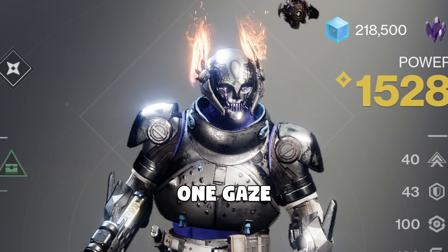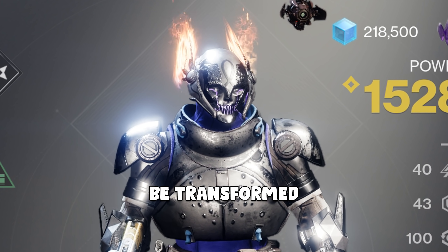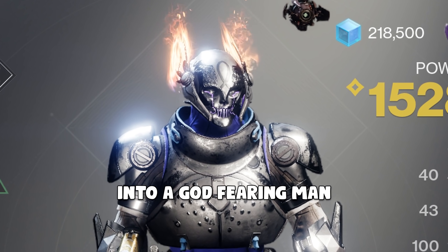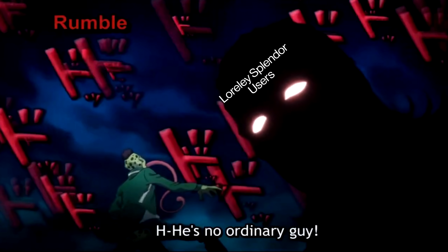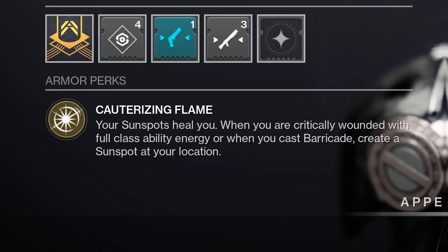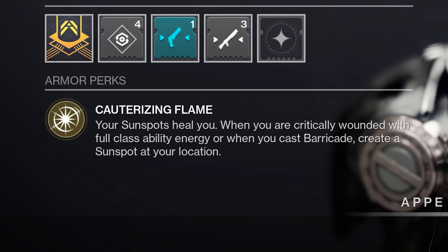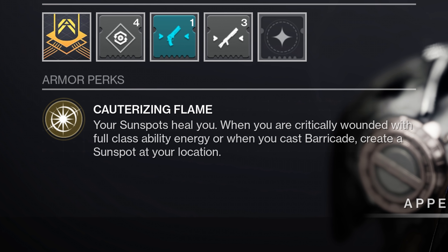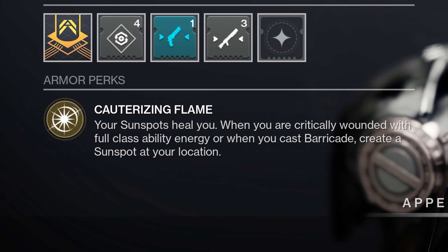Just look at this thing — one gaze at this helmet from your enemy and he will instantly be transformed into a god-fearing man. The exotic perk is Cauterizing Flame: your sunspots heal you, and when you're critically wounded with a full class ability energy, or when you spawn a barricade, you create a sunspot at your location.